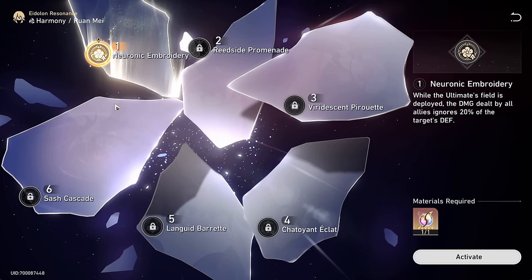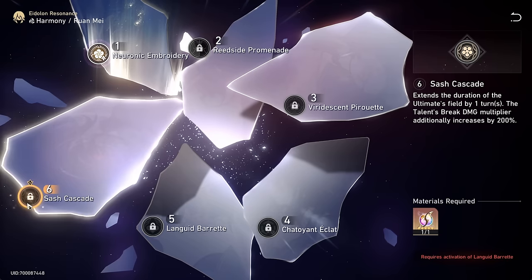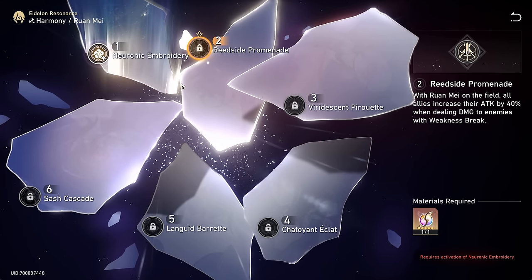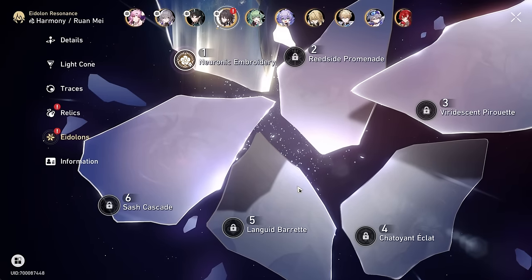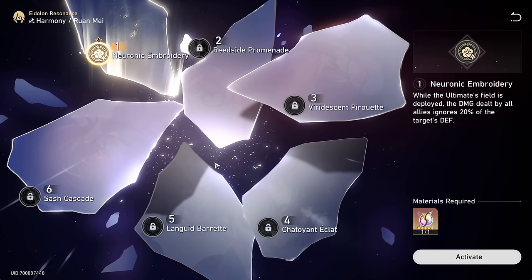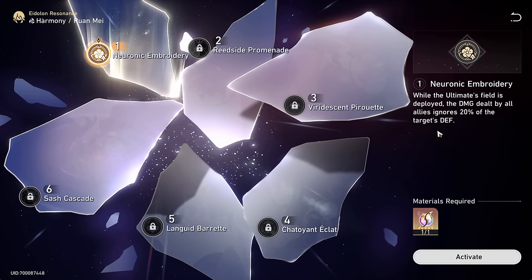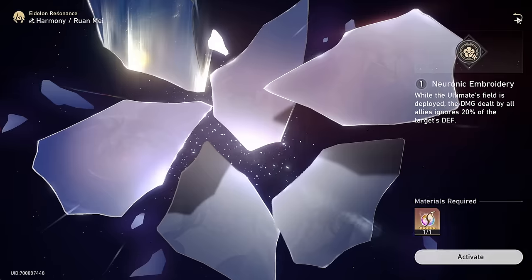In conclusion I think E1 is the only really amazing one. Of course E6 is amazing, but it's not E2. That said, I still think she's going to be a really good support at E0. E1 is a very nice to have but at the end of the day it doesn't change how she works — your units will just do more damage.